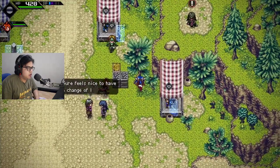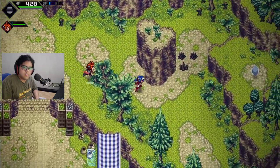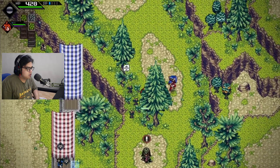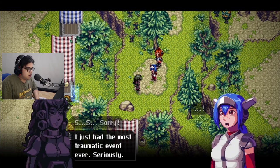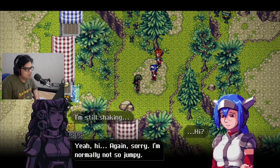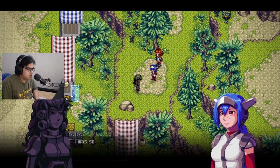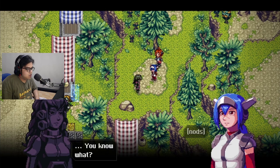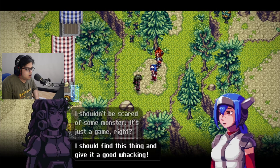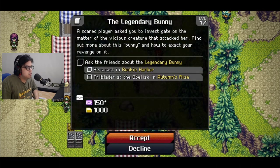Bergen Village. Yeah, I need to talk to this guy. Let's accept one more mission before I go. It's already 12 minutes? Wow, that was really fast. I just had the most traumatic event ever. Seriously, I'm so shaking. Yeah, hi. Sorry, I'm not so jumpy. You won't believe what happened — I was running on an off-road path in Bergen Trail. A huge and vicious bunny creature attacked me from the side. See the key points there, guys? Super strong monster in the mountain. Ask the friends about the legendary bunny. Tribe leader at the obelisk. Nice.